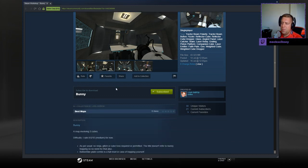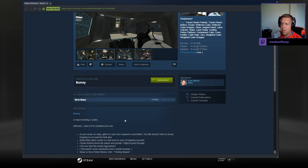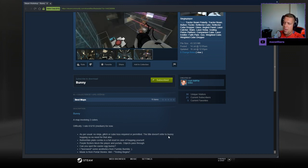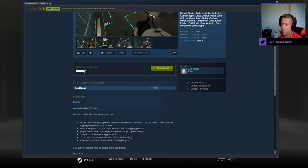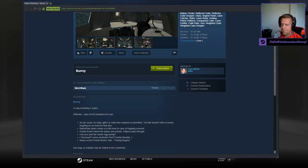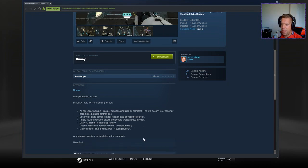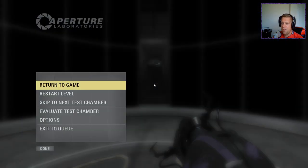A map involving two cubes. I rate it 6 out of 10 medium for now. As per usual, no ninja glitch or cube toss required or permitted. The title doesn't refer to bunny hopping, so no need for that also. Button of faith play combo is a full reset in case of trapping yourself. Pearl fizzes block the players and portals — objects pass through. Can you spot the easter egg bunny? I borrowed some aesthetics from Fumbly Bumbly. Music is from Portal Stories Mel. Report any bugs. Have fun.